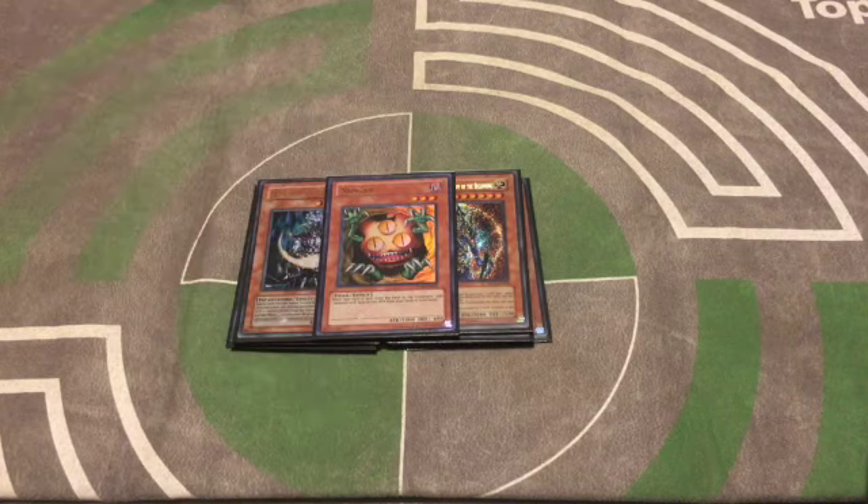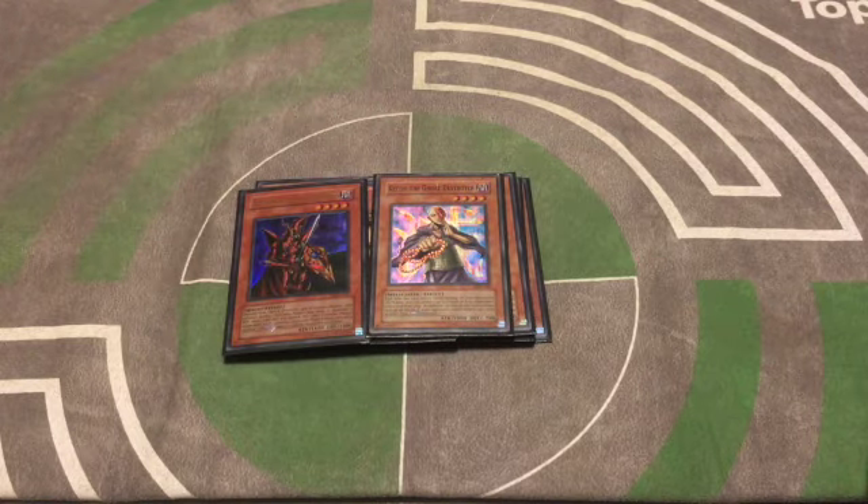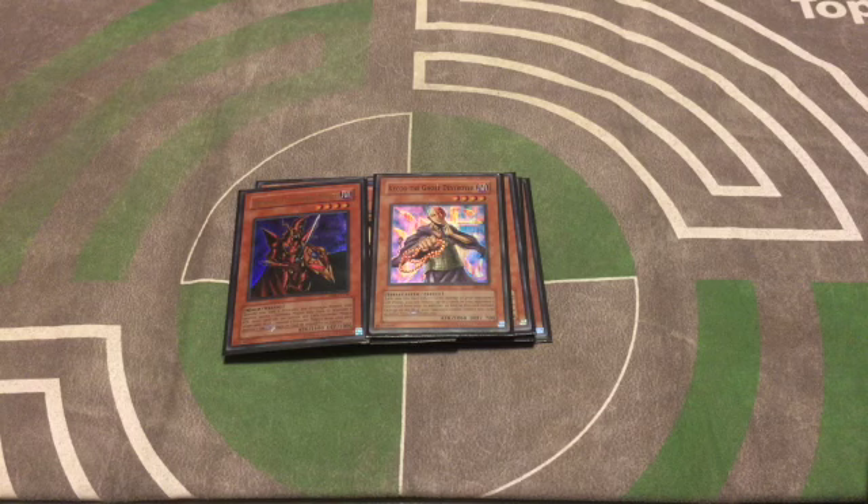For darks we have one copy of Sangan — just gets your engine going, a nice floater. We've got Breaker and Kycoo. Breaker is just a standard staple. Kycoo is actually going up on my radar — I think it's becoming a staple because it's really good against chaos decks. There are so many Chaos Sorcerers in goat format right now, and when you're trying to one-for-one and Kycoo is one of the last cards standing, it can cut off their graveyard and take over a game.